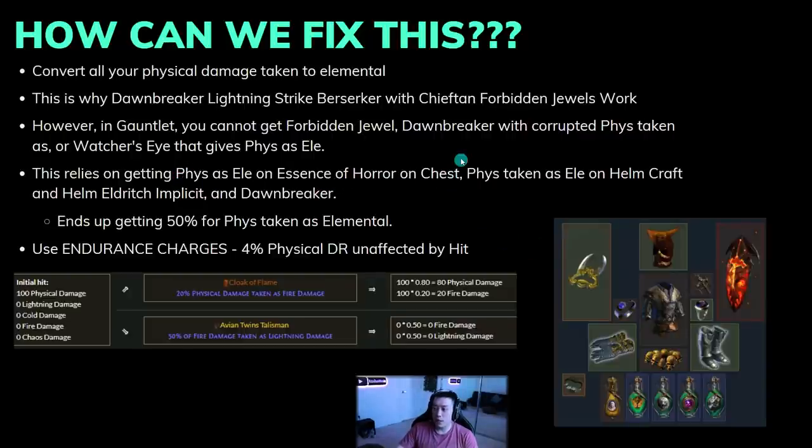You can't fix it to 100%, but you can realistically get to around 50%. You can get phys as ele via Essence of Horror on the chest — using eldritch implicits and eldritch currency to craft suppression alongside it. Then there's phys taken as ele on the helmet eldritch implicit, and you could farm a Dawnbreaker if you're farming Omniscience anyway. That gives roughly 16% on the helm, 15% on the chest, and 20% on the Dawnbreaker — around 51% phys taken as elemental, making it nearly just double damage instead of triple.